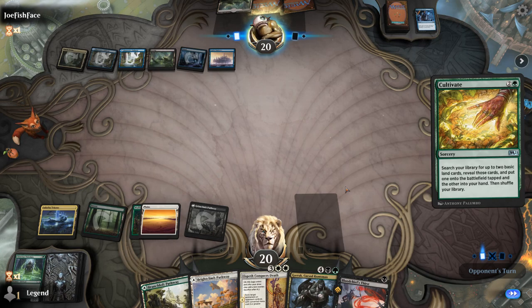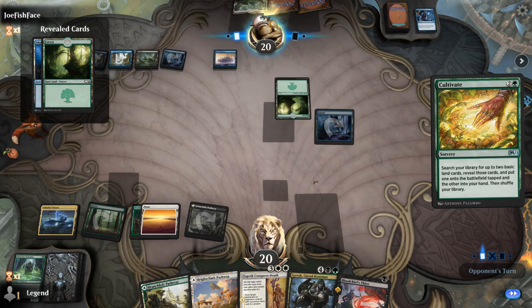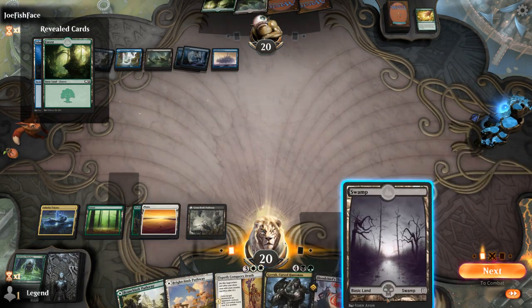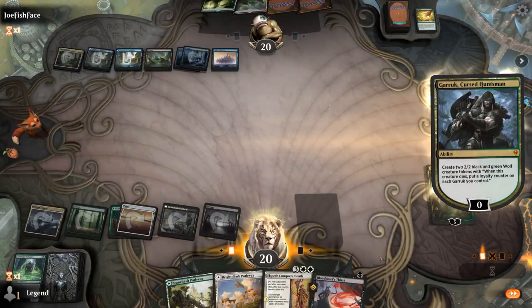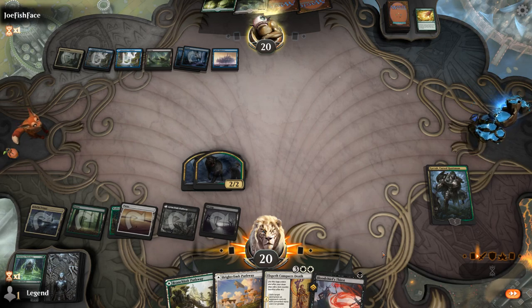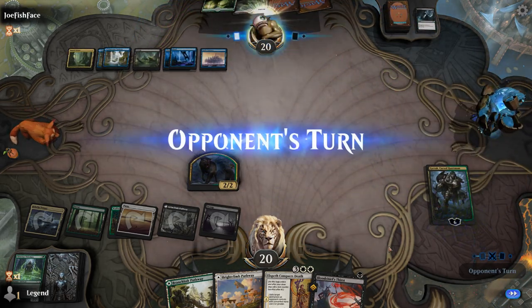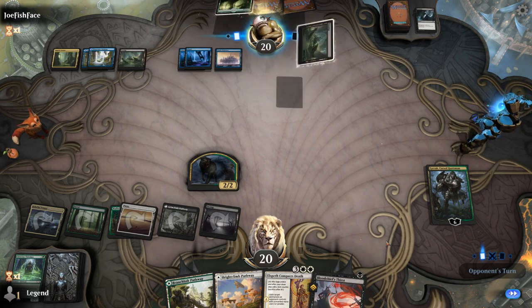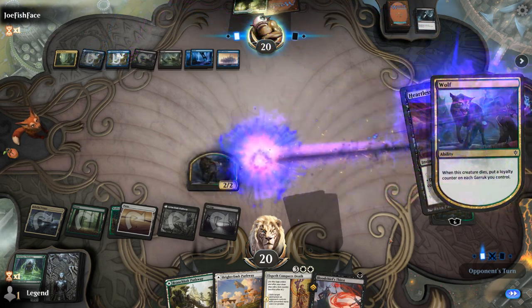Probably just gonna tap out for Garruk here, and if Garruk dies we can eventually get it back with Conqueror's Death. Could see removal on one of the tokens — yep, Eliminate deals with the Wolf. Garruk gains a loyalty. And a Heartless Act on the second token.